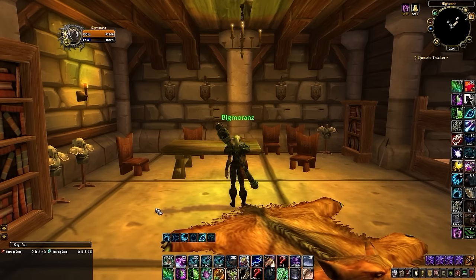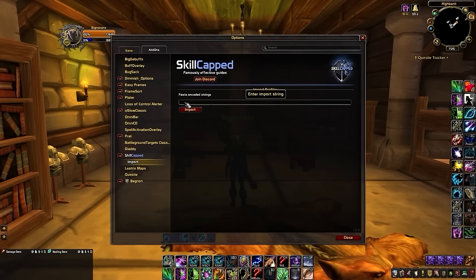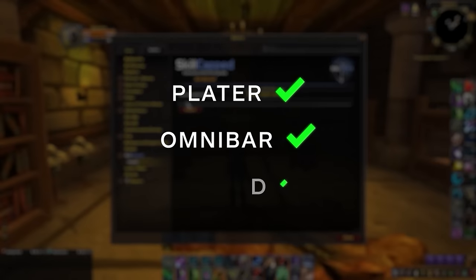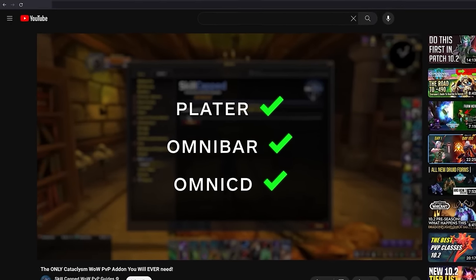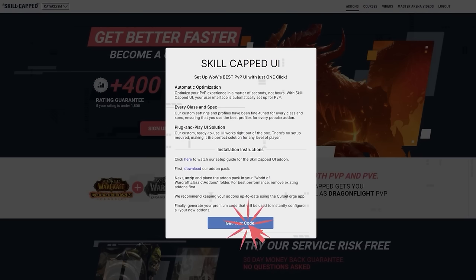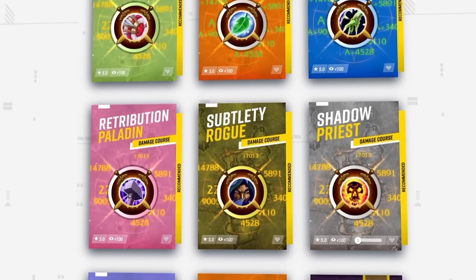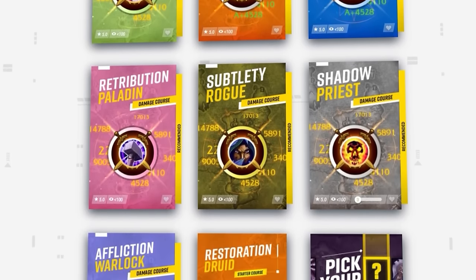After installing the free profiles, you can type in slash SC, then click the drop-down on the left to enter the import window to install extra profiles for Plater, Omnibar, and Omnicd. You can find your import code on our website by clicking on the add-ons tab and then generating the code to paste in-game. While you're there, you can get a preview of our new website that includes hundreds of guides designed to get you ahead fast.